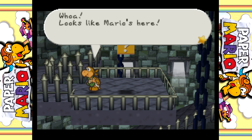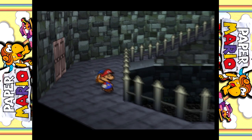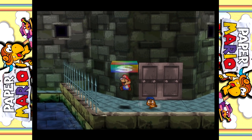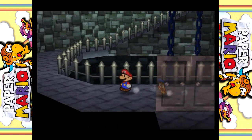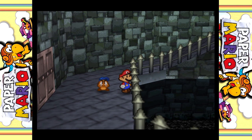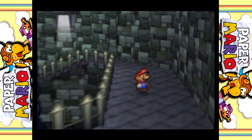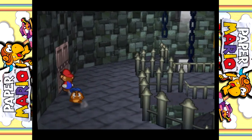Looks like Mario's here. They're all just running away from me. They're all scared. Let's check over here. A save point. The water level's down there, but when I get out it's on the same level as me. I guess the inner water level is lower. Let's go to the room.